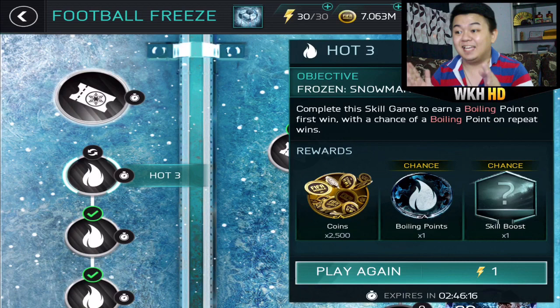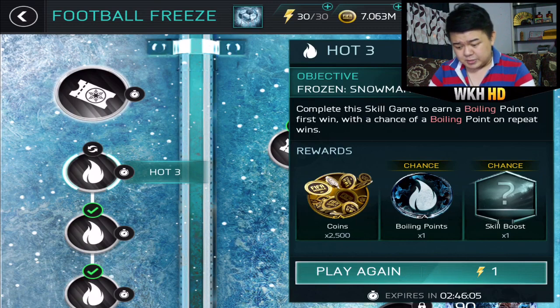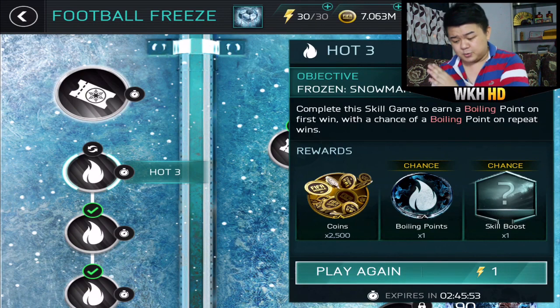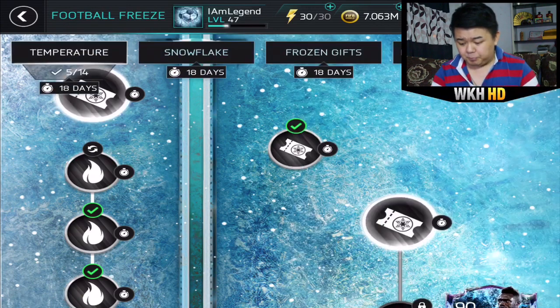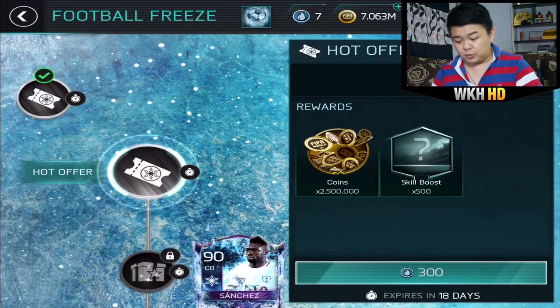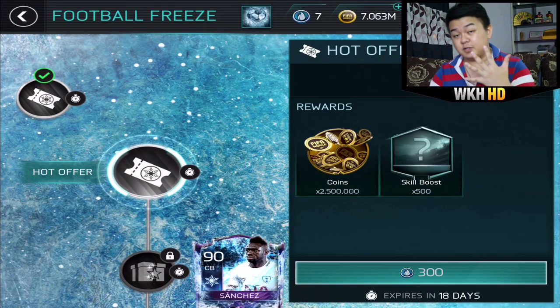Before you guys complain — even if you're not lucky enough to get boiling points or a skill boost, let's say you spend all 30 energies on this event. If you're really unlucky and get neither, you still get 75,000 coins just by spending 30 energies. And if you're lucky, playing every day without missing any of those four-hour resets, if you collect 300 boiling points in 18 days, you can redeem 20,000 FIFA points worth of rewards.